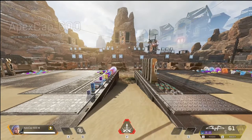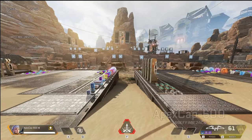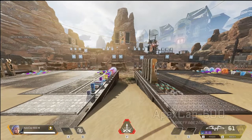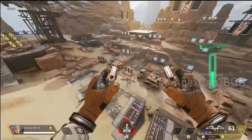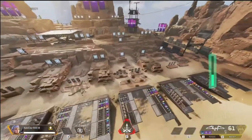The newest Apex Legend to be brought to the arena is going to be called Valkyrie. She's got an incredible loadout with her ability to jetpack around, allowing her to get up on high ground, low ground, wherever you need to be.